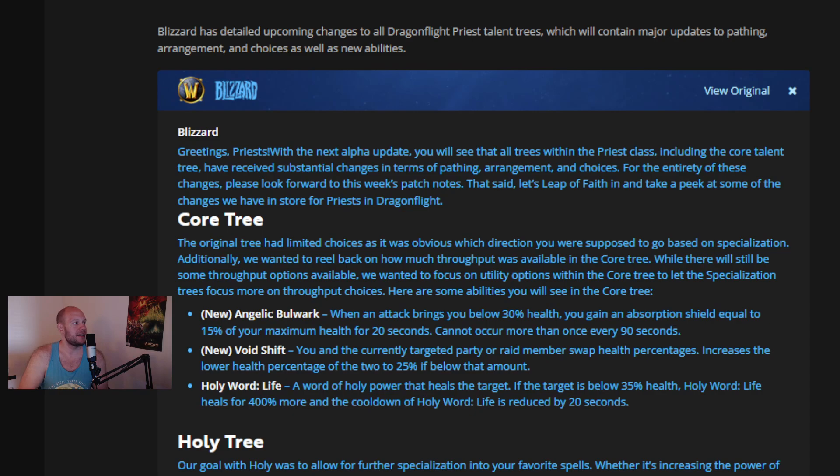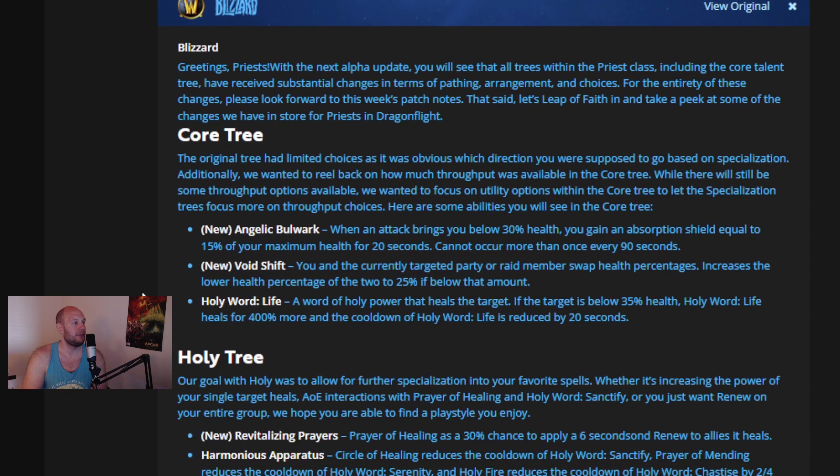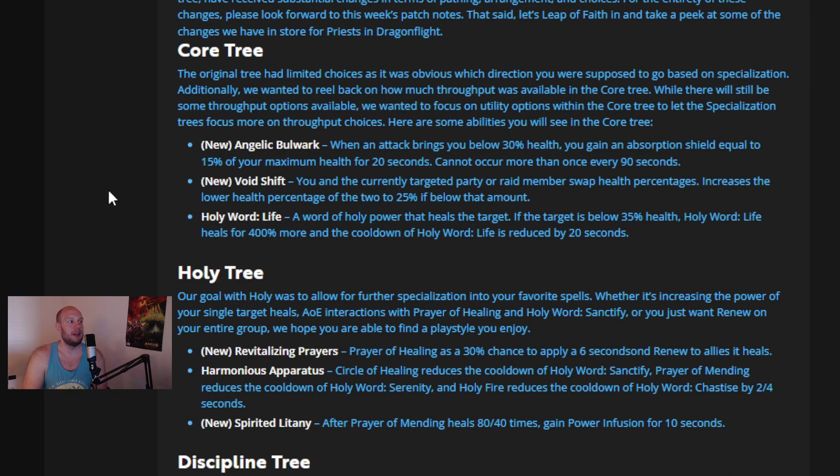The post starts off with: Greetings, Priests. With the next alpha update, you will see that all trees within the Priest class, including the Core Talent tree, have received substantial changes in terms of pathing, arrangement, and choices. For the entirety of these changes, please look forward to this week's patch notes. We also wanted to reel back on how much throughput was available in the Core tree, and focus on utility options to let the specialization trees focus more on throughput choices.